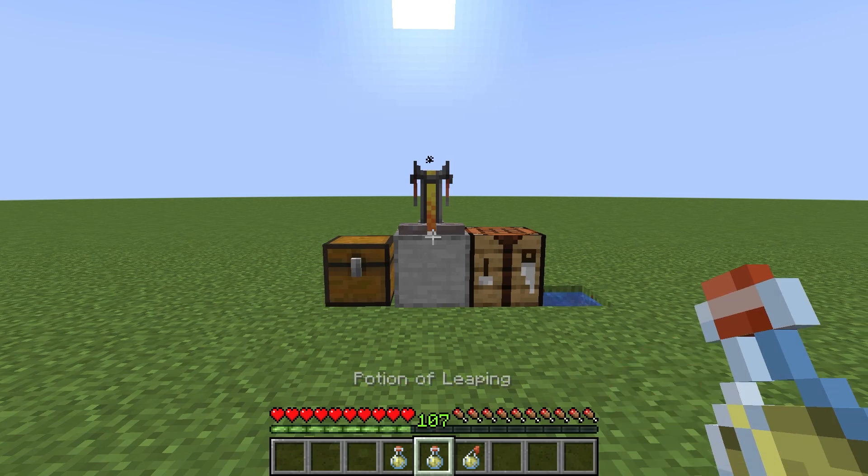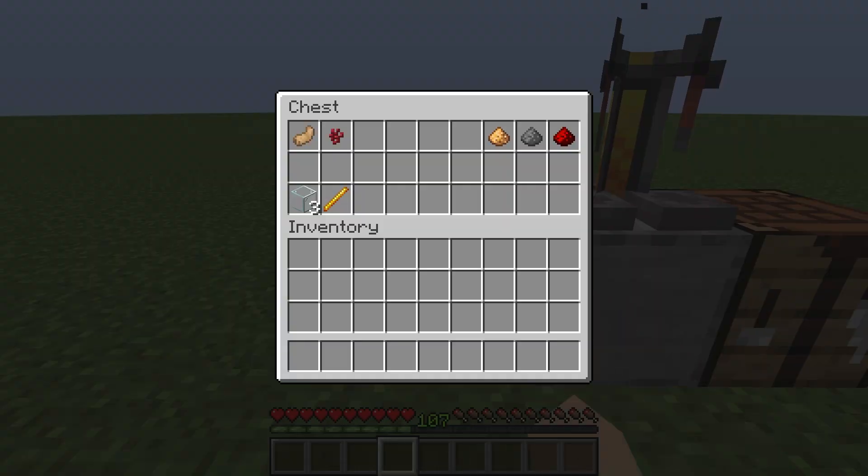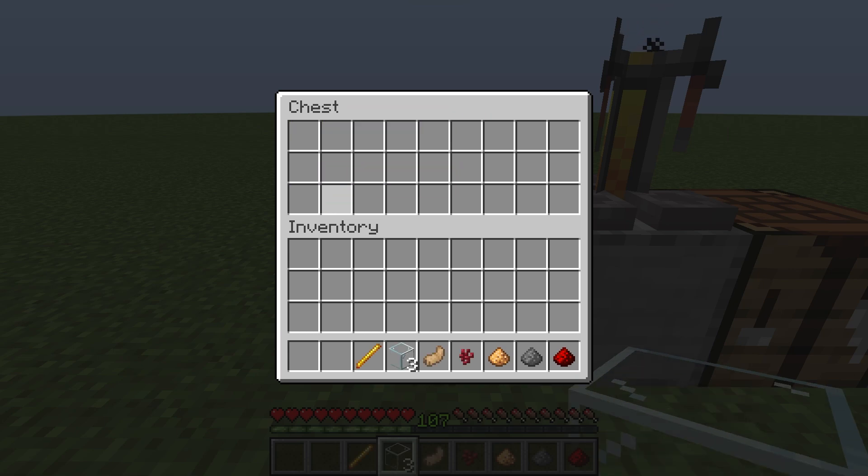In this video I'm going to show you how to make a potion of leaping in Minecraft. It's really easy to do. These are the items you'll need: items for the potion itself, items for the brewing stand and bottles, and items if you want the potion of leaping II, to last longer, or to turn it into a splash potion. So grab all of the items and then we can start.